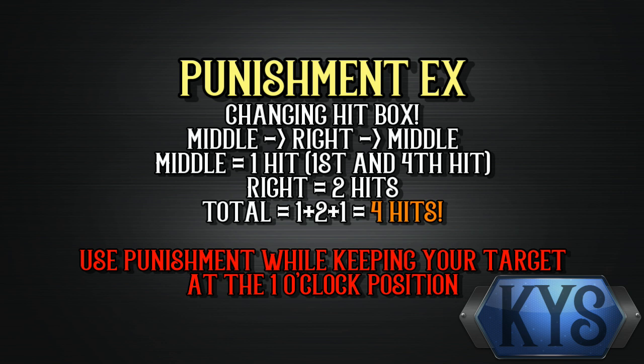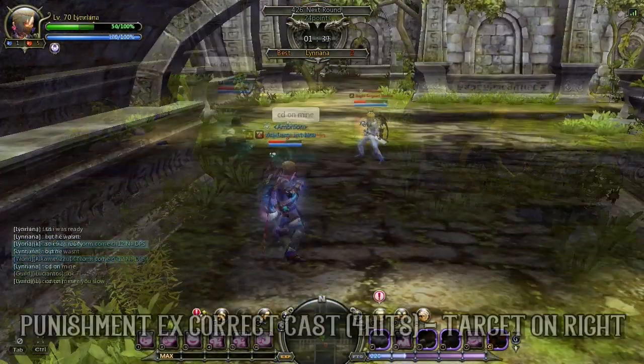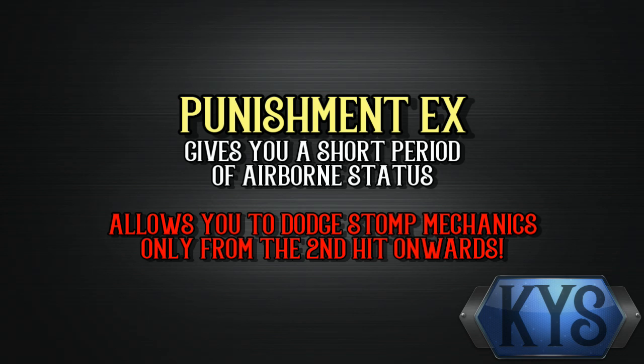We move on to Punishment EX. Punishment EX has a shifting hitbox. What this means is that the skill targets the middle, then the right, and then the middle again — 1 hit on the middle, 2 hits on the right, and then 1 on the middle, for a total of 4 hits. The middle portion of the skill hits a larger area compared to when it's hitting the right, and it results in only 2 hits if your target is on your left. So if you want all 4 hits for Punishment EX, make sure your target is slightly to your right at the 1 o'clock position. Punishment also gives you airborne status, which means that you can actually use it to dodge storm mechanics. You will need to time it as you are only airborne after the first hit.